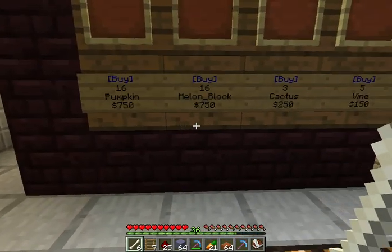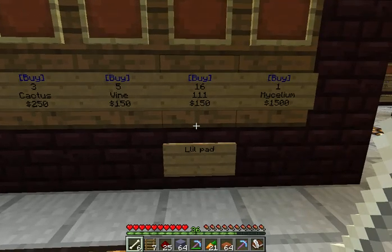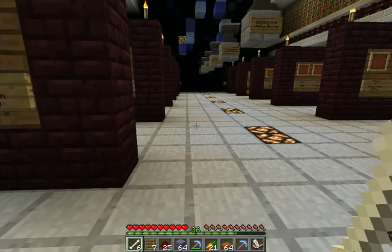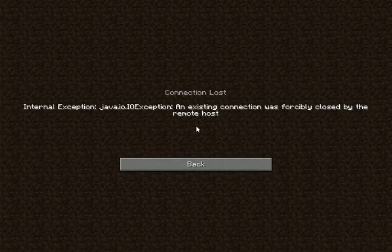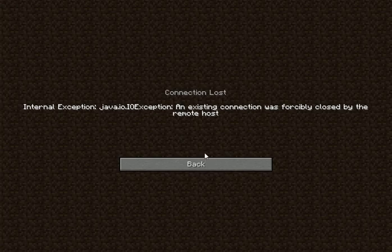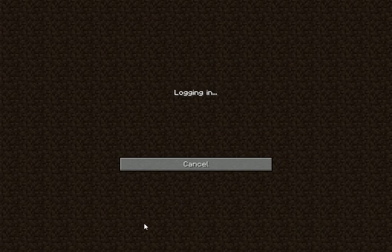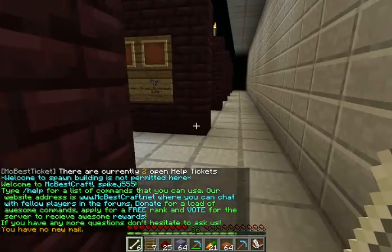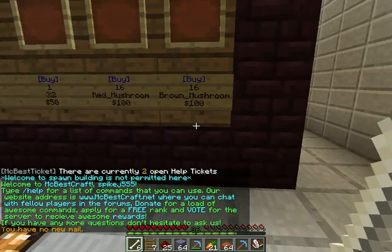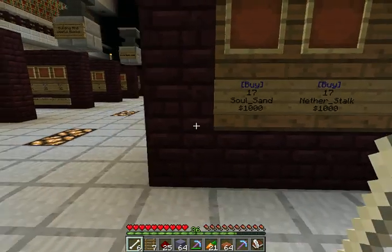Then 16 pumpkins, 16 melon blocks, 3 cactus, 5 vines, 16 lily pads, 1 mycelium, 17 soul sand — and I just crashed, that's never good. Anyway, back to soul sand. Brown mushrooms, red mushrooms, grass, nether stock, soul sand.